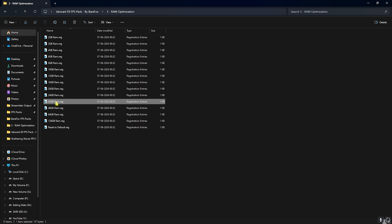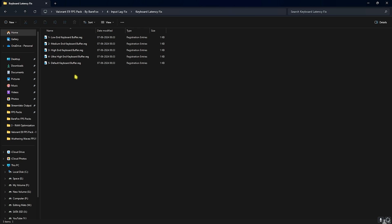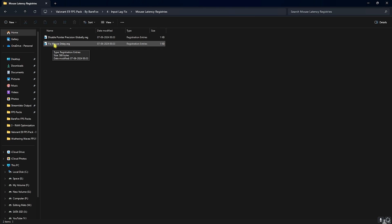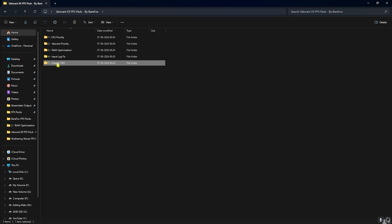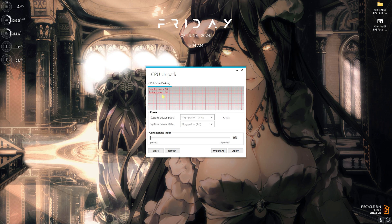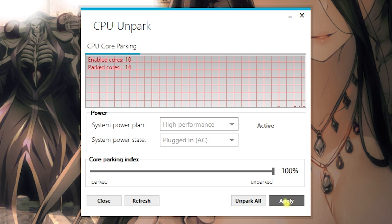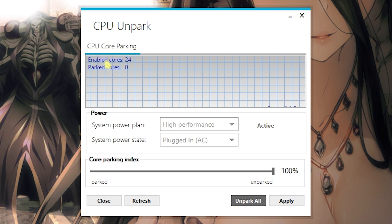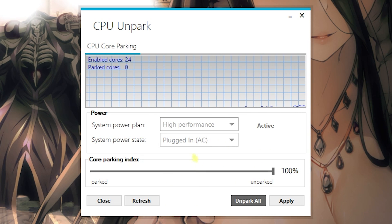The third folder is RAM Optimization with presets according to your memory — I have 32 GB so I run that one. The fourth is the Input Lag Fix, which includes a keyboard fix. Leave your keyboard specs in the comments and I'll tell you which to choose. For mouse input latency, use the Fix Mouse Delay file, but if you have a trackpad on a laptop, skip Pointer Precision as it will make your trackpad incredibly slow. The fifth is Park CPU — open the app, slide the index to 100 to enable all CPU cores, and set your system power plan to High Performance, then close it.